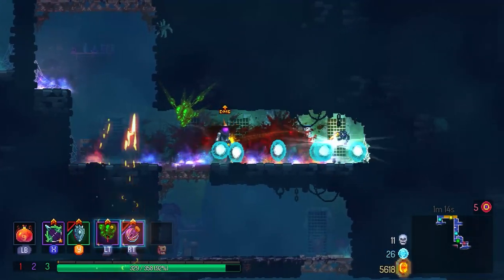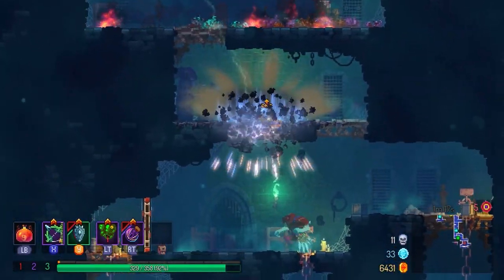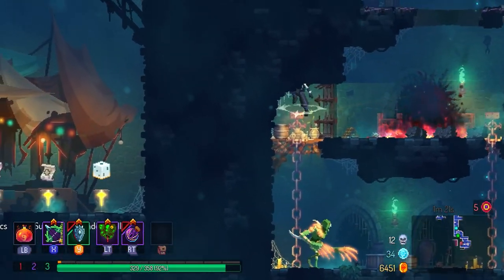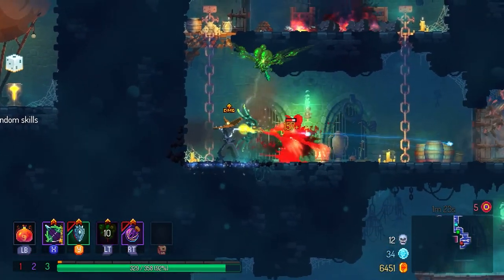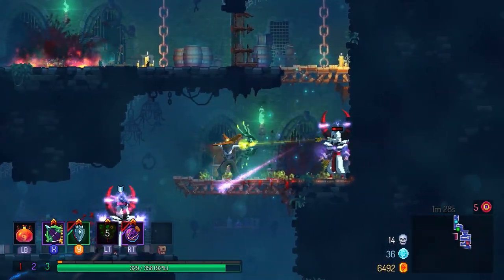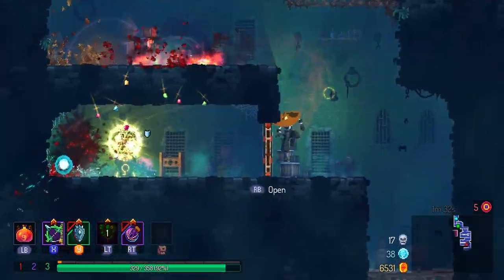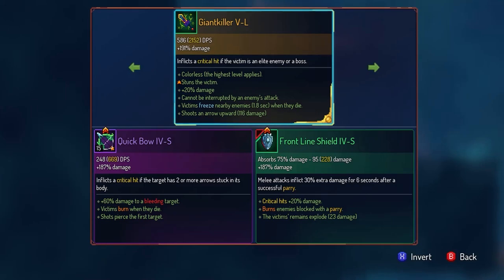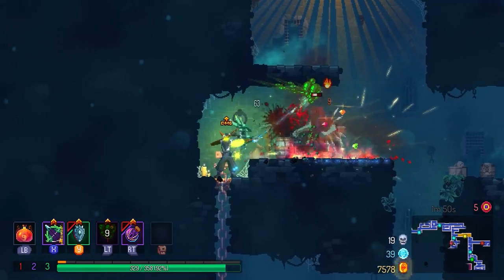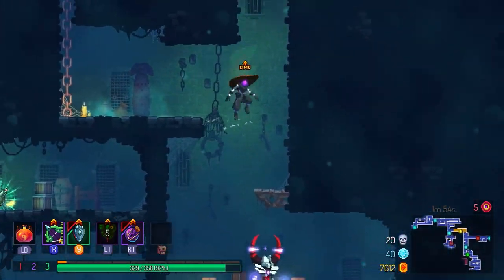Welcome back to another Dead Cells video. Today I will be doing a glass cannon tactics build with Ice Shards as well as Pirate Techniques, and I will also be showcasing one of the new items, the Scarecrow Sickles, which by my experience actually worked out pretty well. I post Dead Cells content, mainly guides as well as 5 BC runs just like this one, so if any of that sounds interesting, make sure to subscribe. Let's get into the run.